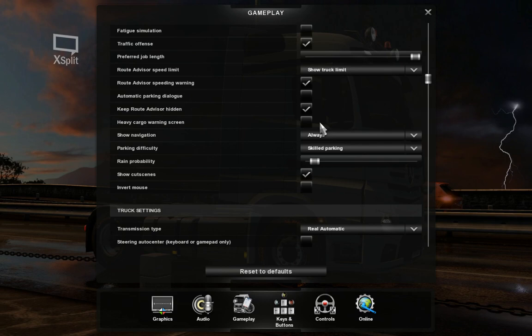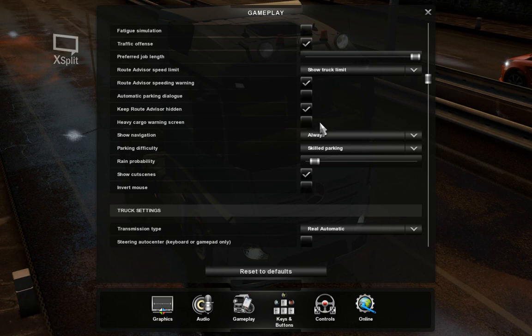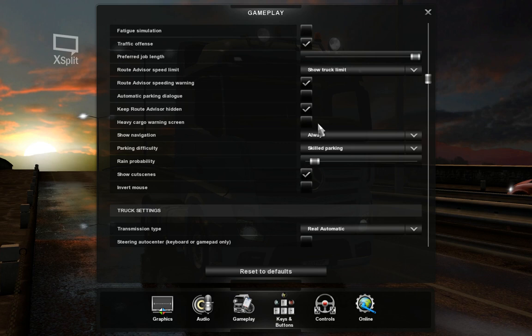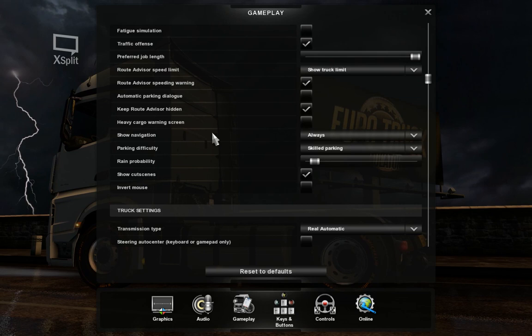The heavy cargo warning screen — I really like the truck analysis in the workshop or when buying a truck, because it's taught me things about choosing engines and transmissions I had no idea about. I was never much involved in choosing trucks for real, so that's fun. But I don't really need the warning — you pick your truck, look at its capabilities, and we'll get back to some calculations around cargo and what different trucks can hold.